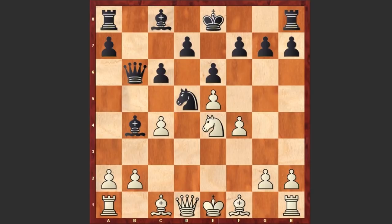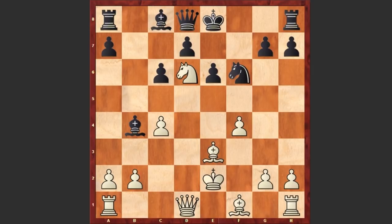Still the knight on d5 is under attack and black is counterattacking white's knight by pushing the f-pawn. White is capturing impulsively with Nxf6, Be3, Qd8, Nd6 check, and after Bxd6, Qxb5 — white is starting to exploit the weakened dark squares.